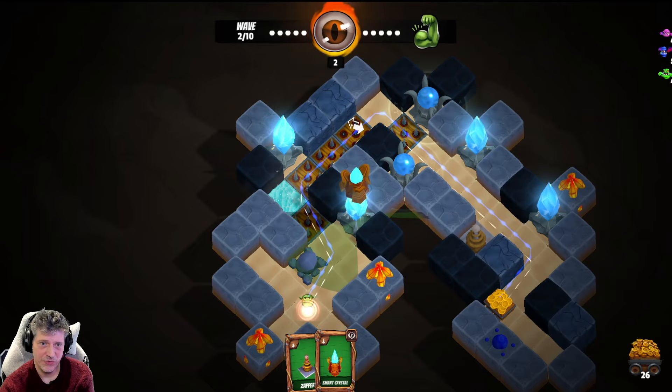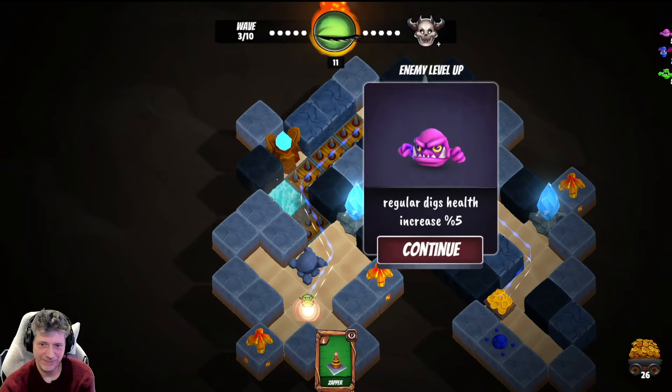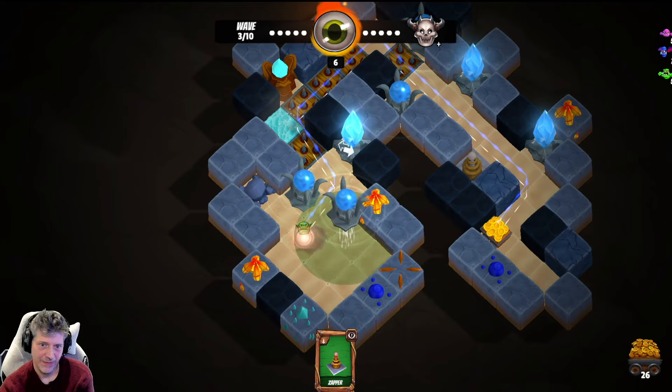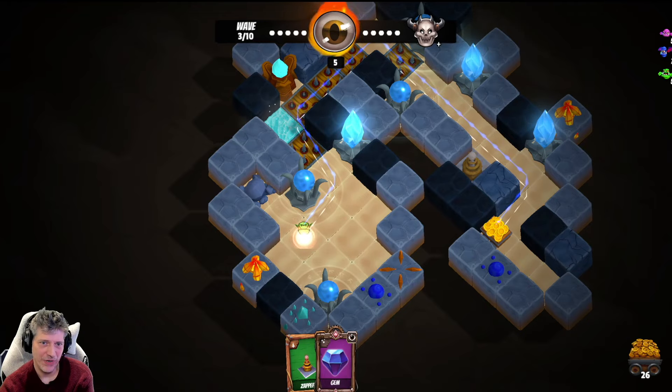We're going to do some massive damage right from the get-go. Let's hit the Eye of Sauron. I love how a bad thing happens every round — what jerks. I'm going to put this guy right here. Oh, I got something good — that never happens. I always get crap when I choose those.